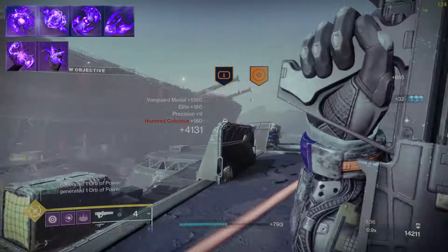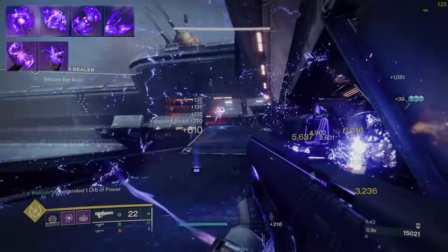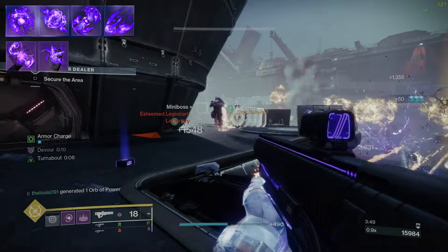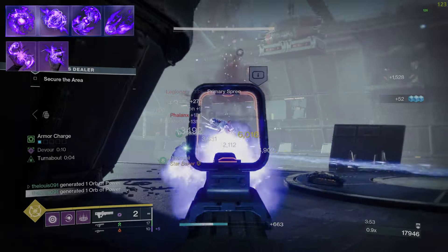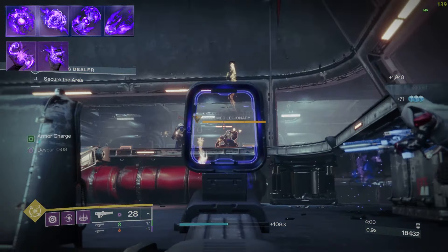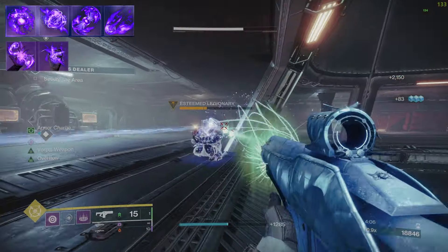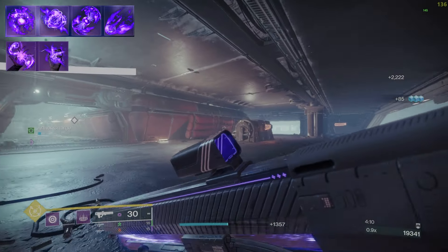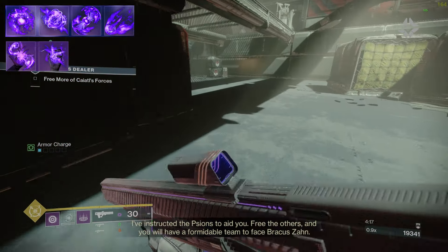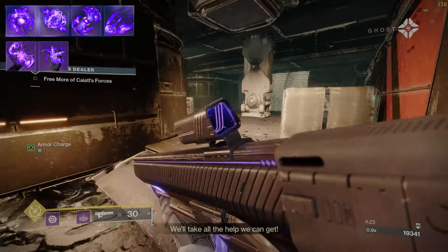Going back to Echo of Instability and volatile rounds: volatile rounds apply a debuff to enemies, and when they take enough damage they explode, dealing additional damage. Volatile rounds on void weapons also apply anti-barrier, which allows you to stun barrier champions. With certain weapons you can combine volatile rounds and weakening together — you probably know which one that is, and we'll get to that next.